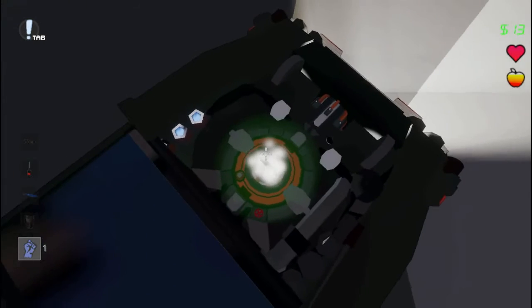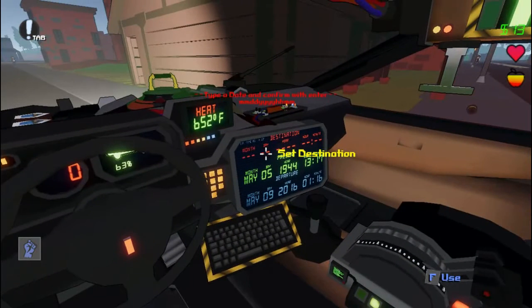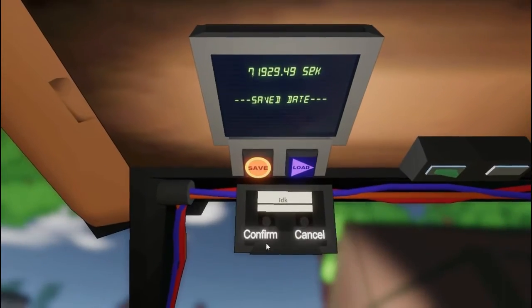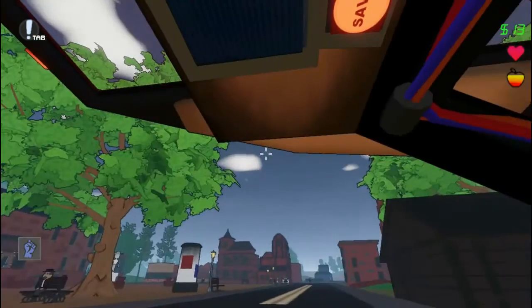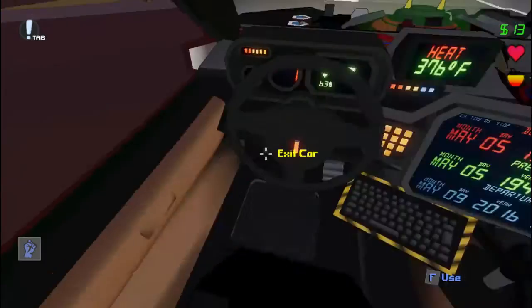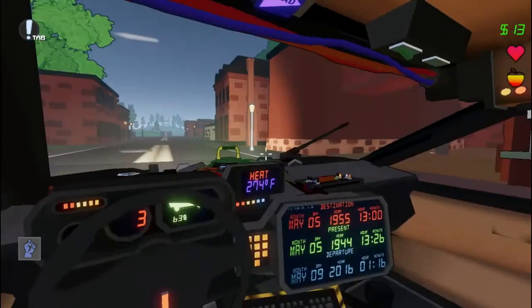Wait, does this say 2050? No, this is 2016. Okay, let's go to 1955 — May 5th. I don't know why I always do that. Let's do it the classic way, just like when Marty escaped from Twin Pines Mall — without the hoverboard, on the ground, trying to reach 88 miles per hour. We gotta wait until this goes to 200, then turn the reactor and let's time travel. Oh god, let's go!